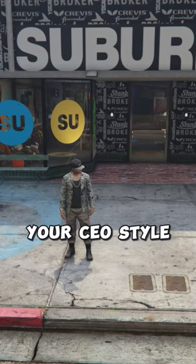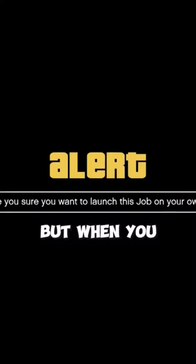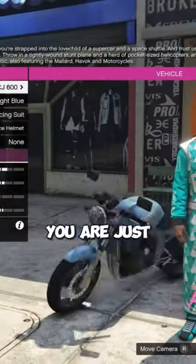After you've changed your CEO style to Warlord, you're just going to walk into this race to start it up. When you get to the vehicle selection part, you are just going to scroll through the options and then quit this job.